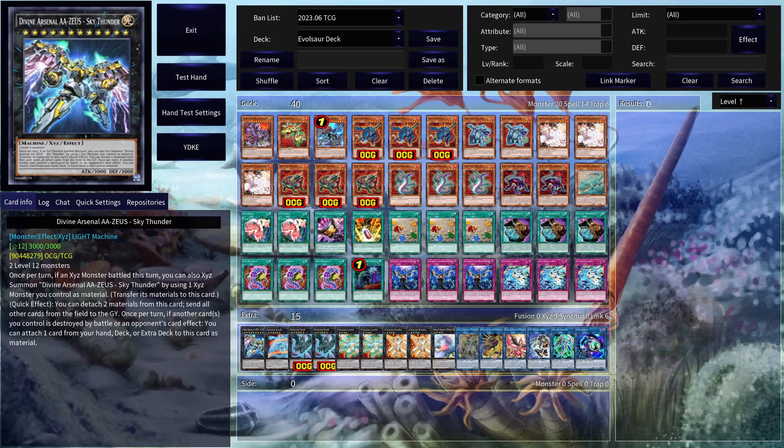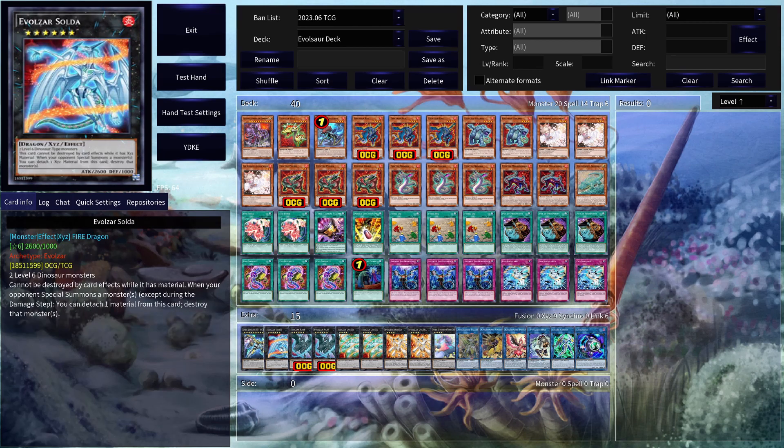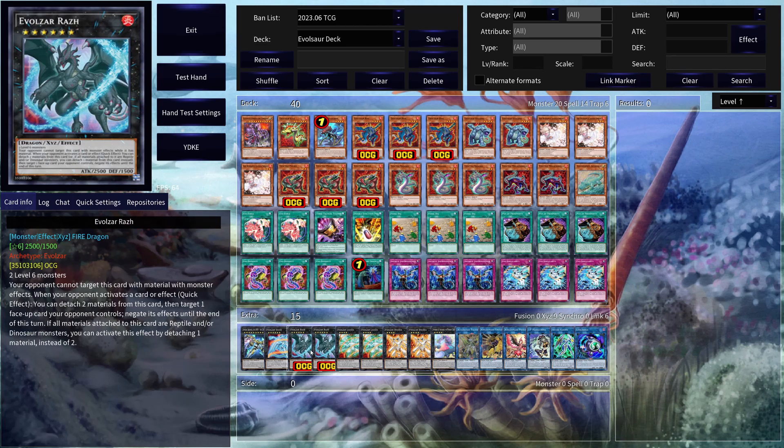Here for the extra deck, we have 1 copy of Zeus because we have so many Xyz monsters. 1 copy of Soda. Soda isn't the most powerful EvoSar — I think 1 copy is enough. It's okay; just being able to pop one of your opponent's monsters can be fun. Then 2 copies of Raz, so this is the new EvoSar monster. This card is nice because it's basically an omni-negate for the deck, and it's pretty powerful. Just being able to use it 2 times during your opponent's turn gets quite a lot of value.